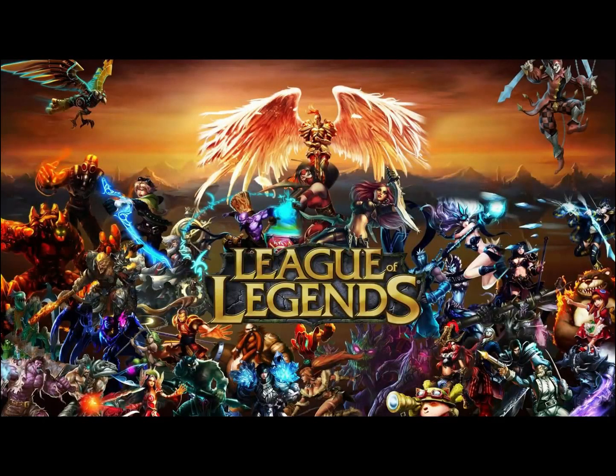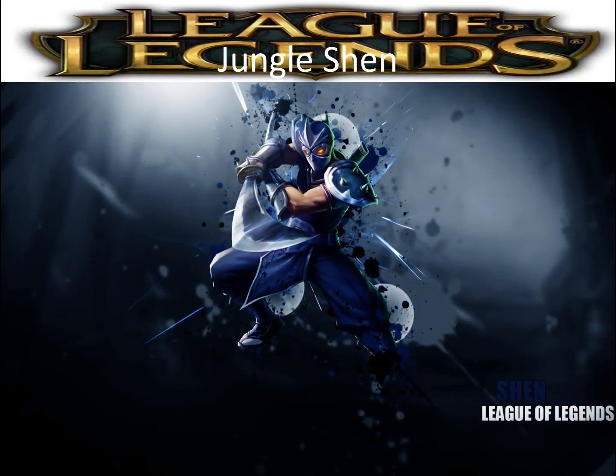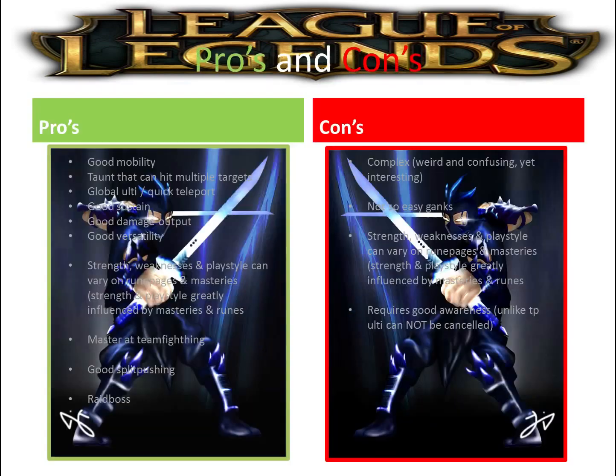Hello guys, today I will be showing you a Shen guide - Shen jungle. I believe Shen jungle is one of the many hidden OP champions in the current meta. Shen's strength is that he has good mobility; his Shadow Dash and his ultimate give really good mobility. His E is a dash and taunt that can taunt multiple targets at once, and his ultimate is global - you can use it for quick teleport as well.